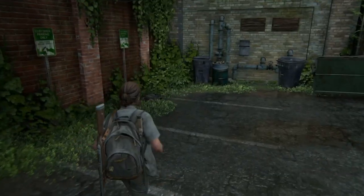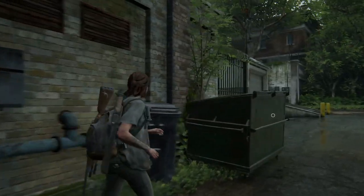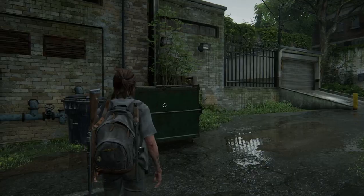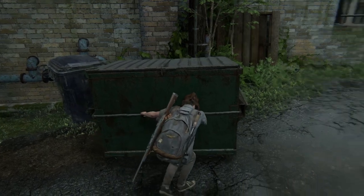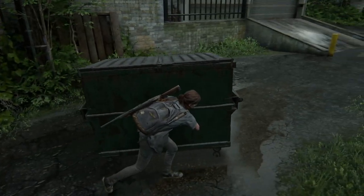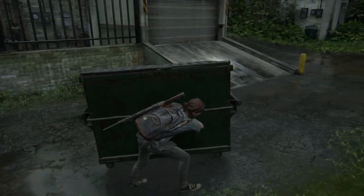This dumpster can roll. So we're going to take that information and head over to the dumpster, grab it, press triangle, and move it. Now, right in front of this garage there is a really steep little driveway, but we're not going to go up there — that's way too steep.